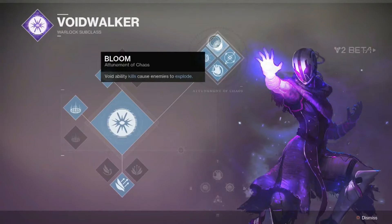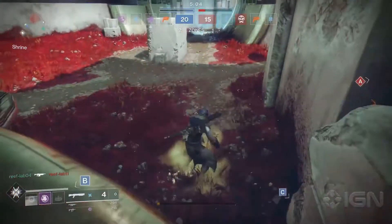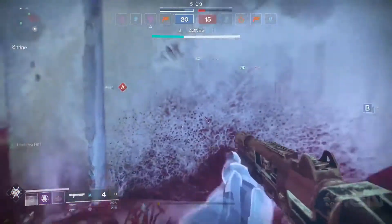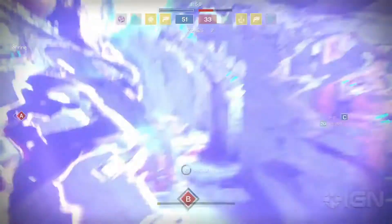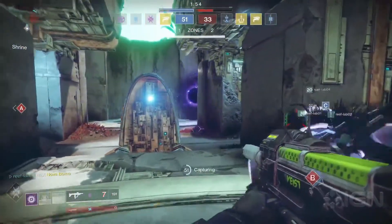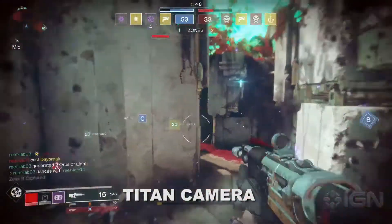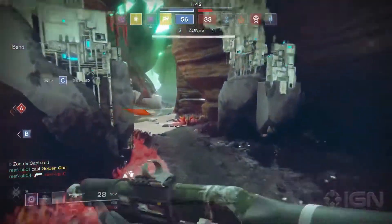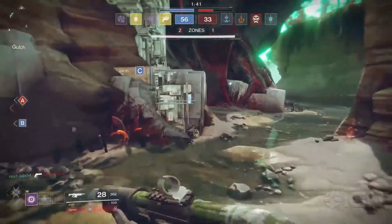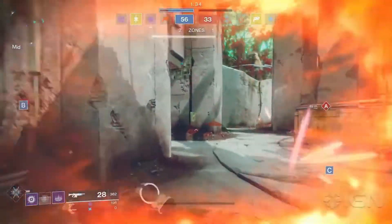The second perk is Bloom — void abilities make enemies explode. Whenever you kill an enemy with your super, your grenade, or your melee, they can explode and damage nearby enemies. The third perk is called Cataclysm: Nova Bomb now tracks enemies, shatters into seeking projectiles, and you can fire your weapon to detonate the Nova Bomb early. This is the perk we saw in the IGN gameplay that made the Nova Bomb gigantic but also move very slowly.